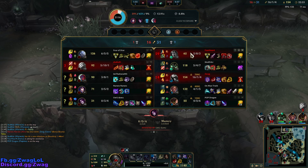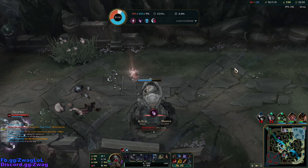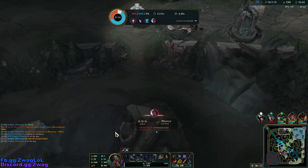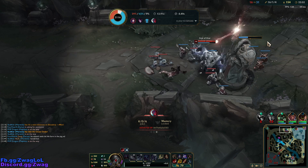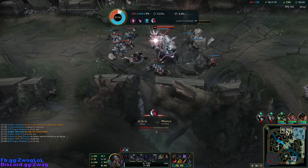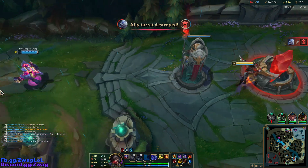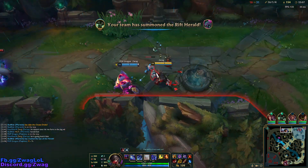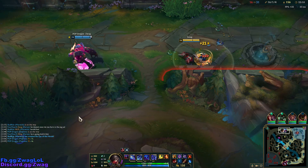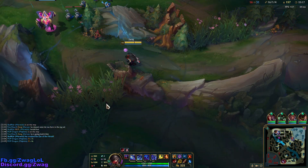Do we go more lethality or do we try a Cleaver? I think we go more lethality - we're pretty strong. We could go the Spell Shield one and block a Charm or something. I'd rather do a Katarina over Akali - I think I could play Katarina better. Lethality Katarina is easy, but you have to play her a couple times. I played her once I think, and then they changed her ten times since then, so that probably doesn't help.